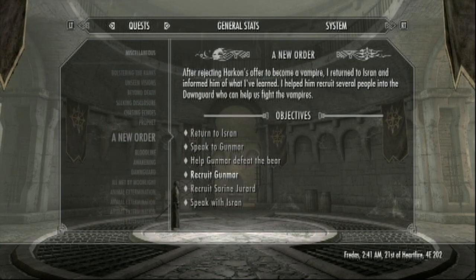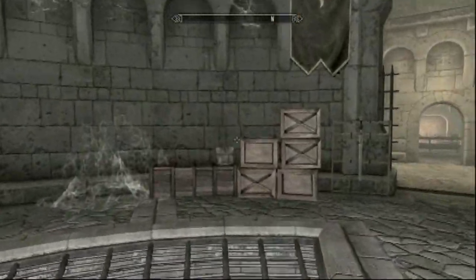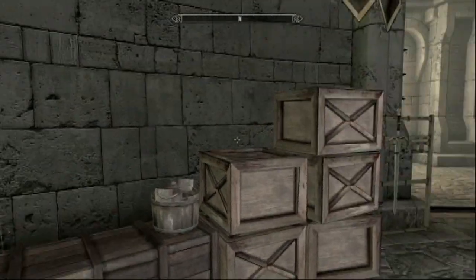Now if you're a part of the Dawnguard you'll get this quest called A New Order, and as a part of that quest you have to recruit someone named Gunmar. Gunmar will sell you weapons and armor that happen to be Dawnguard pieces.